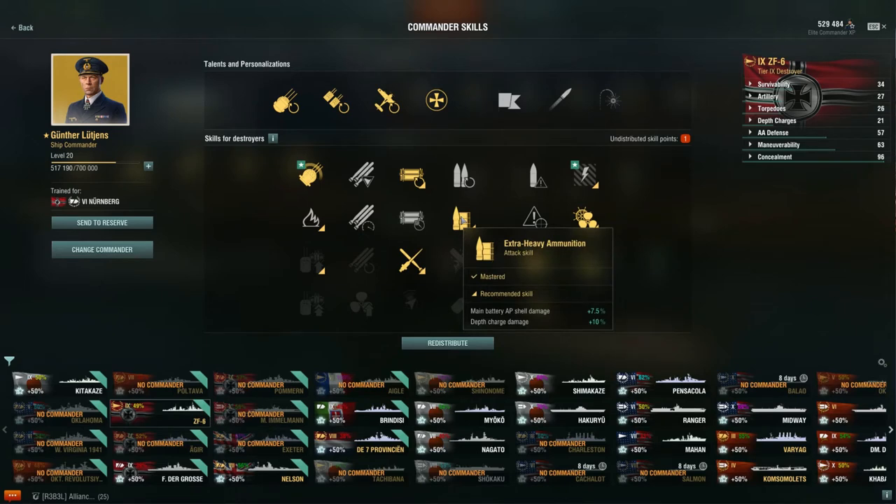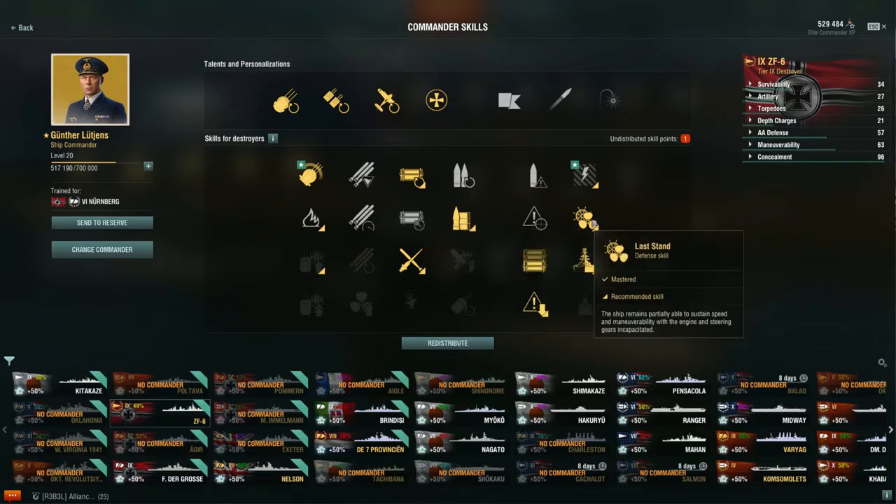The key thing with this ship: extra heavy ammunition — it has 7.5% bigger damage. This is probably what is causing a little bit more damage with these AP shells. We also have last stand, which keeps the ship partially maneuverable after taking damage.